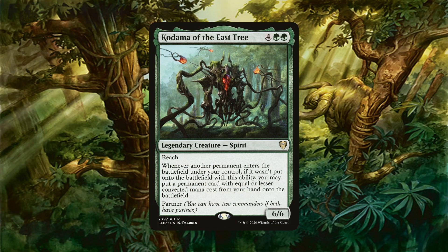Kodama is a 6/6 spirit with reach for 4 generic and 2 green. Kodama is probably one of the most degenerate partners of Commander Legends. Whenever you have a permanent enter the battlefield, Kodama allows you to put another permanent of equal or lesser cost from your hand onto the battlefield, essentially allowing you to cheat casting costs.